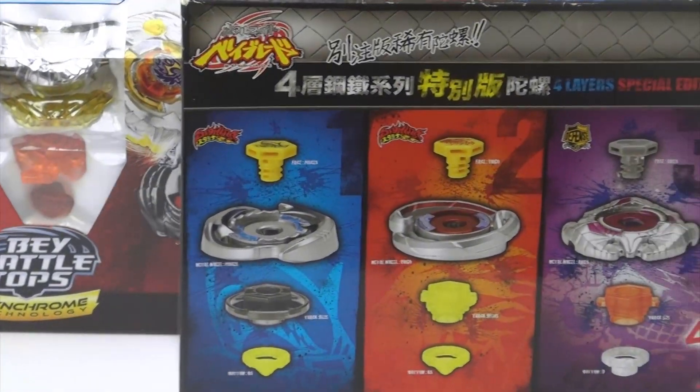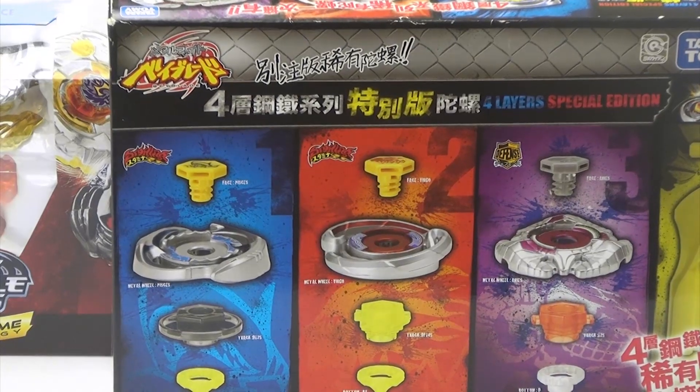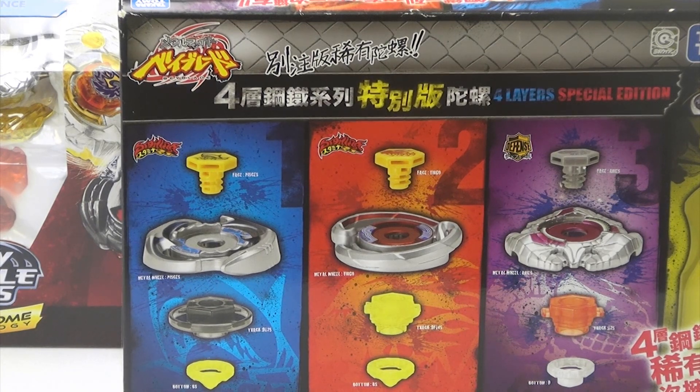It comes with Thermal Pisces, Earth Virgo, and Aries. And the prize is the Dragoon Gryphon Synchrom.